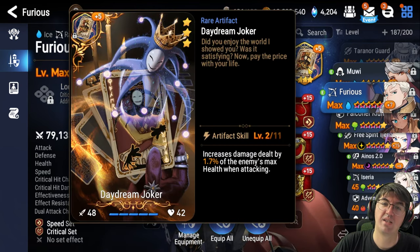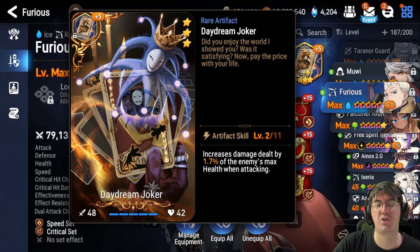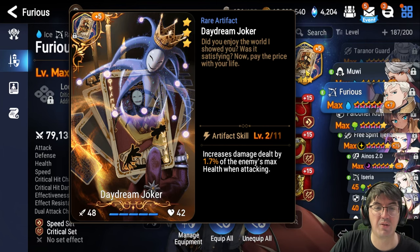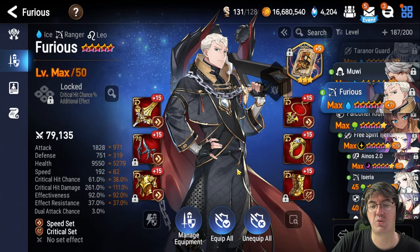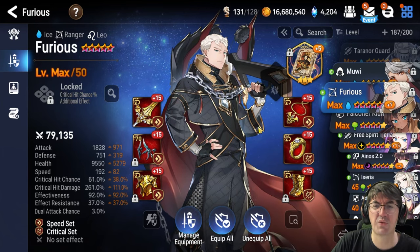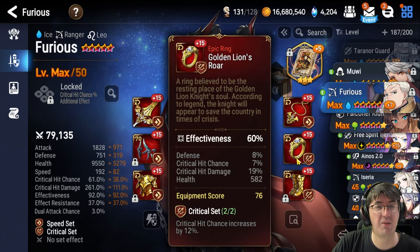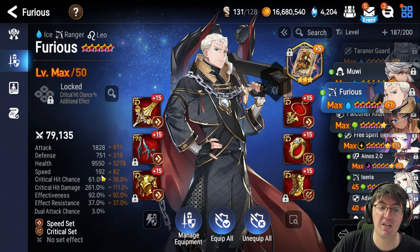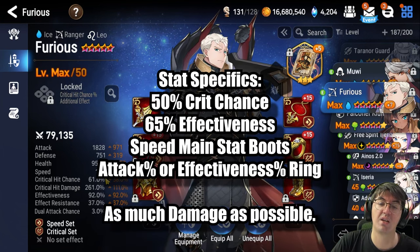As for the actual build, Daydream Joker is going to be the best artifact for most of the characters that you have. It's a three-star one, and when you unlock Segrette you will get six copies of it for free, so you have no need to worry. As for the actual gear, I am entirely on Dash Pass free gear as well as the level 70 helmet from the Adventurer's Pass. For important stats: I recommend your ring be effectiveness percentage and your boots as speed for the main stat. The only real stats that Furious needs are 50% critical hit chance, 65% effectiveness, and as much speed as you can get. After that, any bonus stats in attack or critical hit damage is super, super worth it.